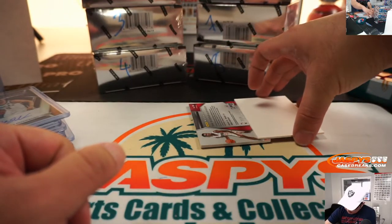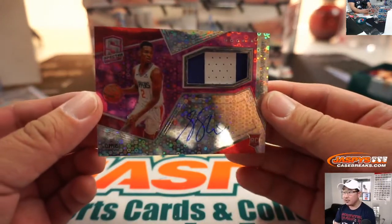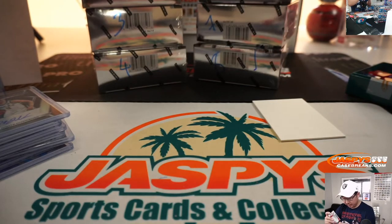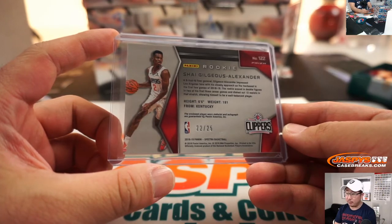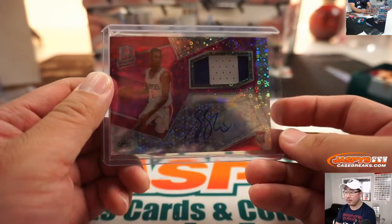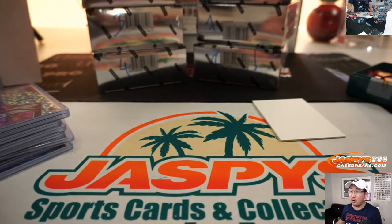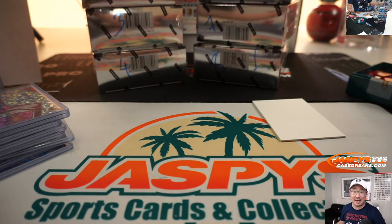The last one here is Shea Gilgeous-Alexander — very nice, two-color jersey and autograph, Clippers edition. And that will go to — let's see the number on the back — 22, number two out of 25. Charles with two. And there you go, Charles. There should be some more one-box breaks in the store — check it out on jazbeescasebreaks.com. This is Joe, and I'll break more of these with you next time. Bye-bye.